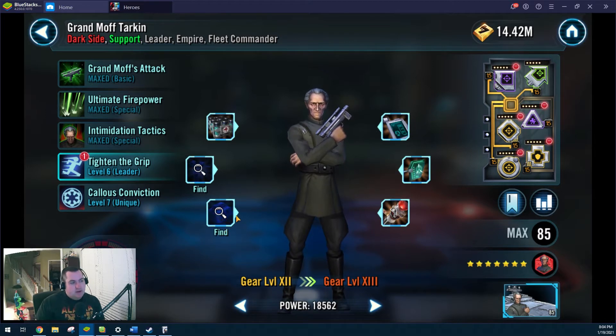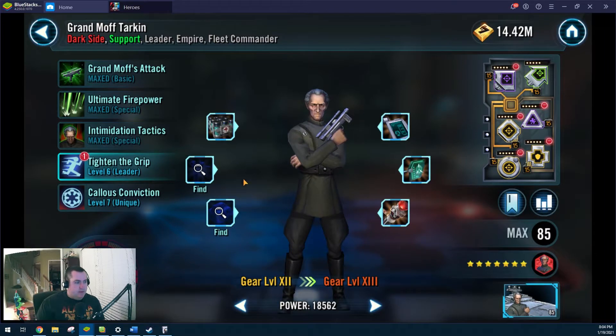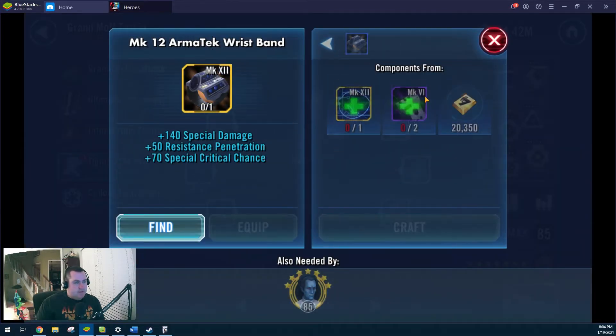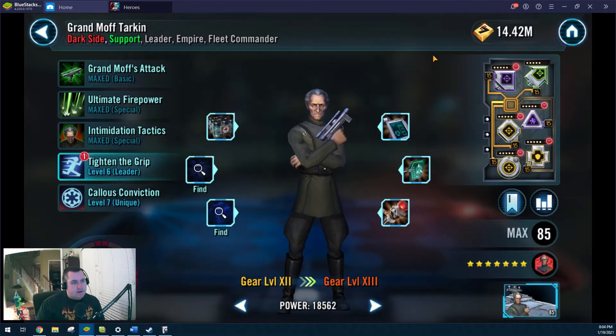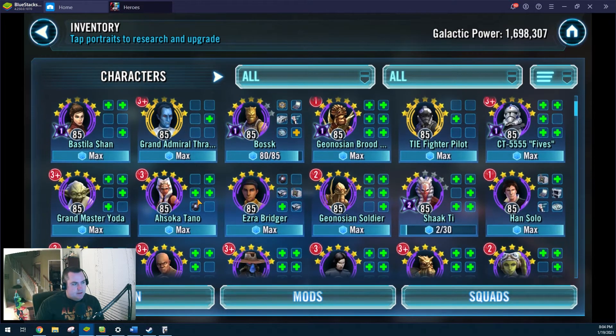We're getting close on these two pieces though. That'll get him up to gear 13 — just need 7 more there, and 9 more on the other one. So 16 more salvage pieces and we'll have another gear 13. That's important because he's got a capital ship that I use. I think Thrawn will be the next gear 13 that I push for.